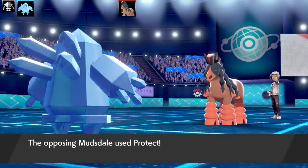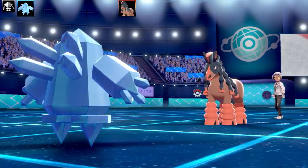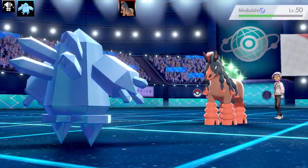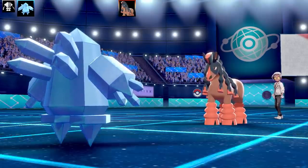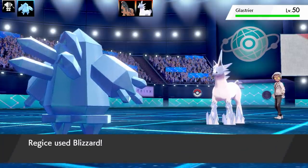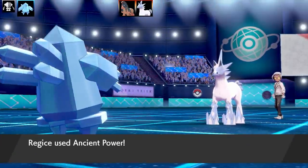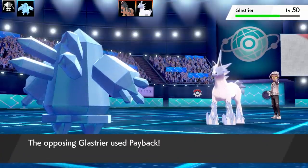I'm going to bring in Regice. Going for a simple Blizzard — this will take out Mudsdale at this range even with no Special Attack EVs. I know it doesn't carry Assault Vest since we've seen it has Leftovers. Mudsdale is around 35% health and they swap it out. The next Pokemon to come in is Glastrier — this is bad news, a very scary Pokemon with Chilling Neigh. I go for Ancient Power hoping for an Ancient Power boost on top of my bulky Regice, which would be amazing, but it doesn't happen. Glastrier goes for Payback, which really doesn't do too much damage to Regice since I'm running Max Health and Max Defense with Bold Nature.